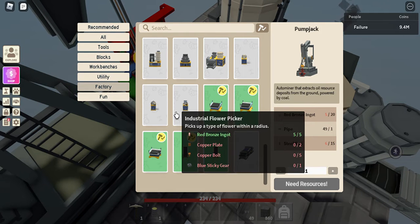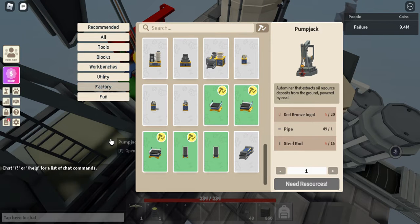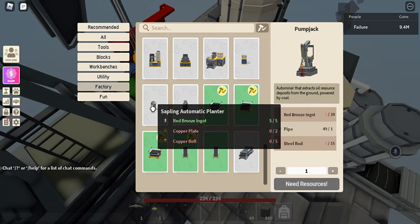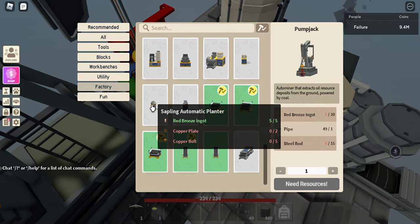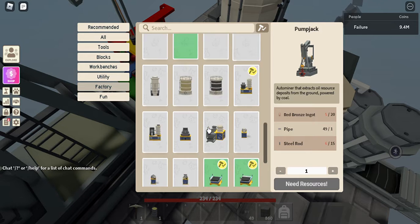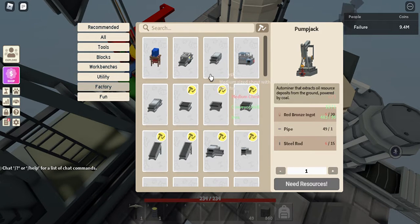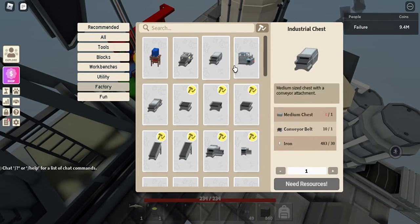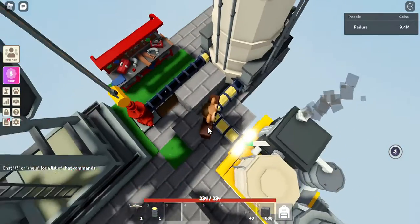I'm gonna be killing a sweet bob so I can make trees and don't have to grind. I'm not gonna be using the input/output chest — I used an industrial chest because look how slow that is.